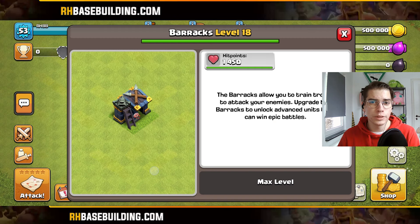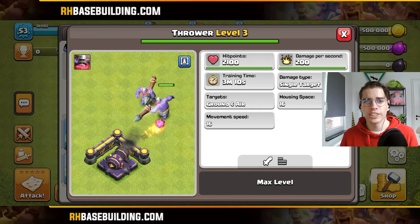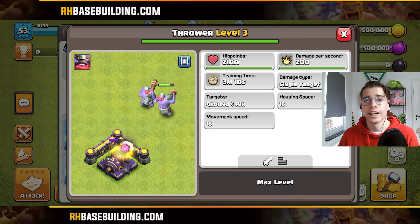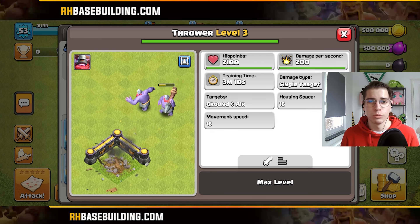First, we will be taking a look at the new level of the Barracks. On Town Hall 17, we can upgrade our Barracks again, and with that we unlock the Thrower. The Thrower is a very interesting troop — it has the same range as the Super Archer, but it has a lot more HP.